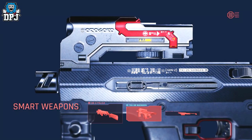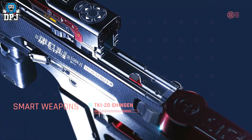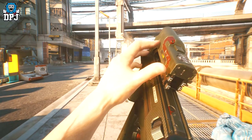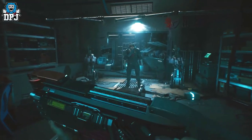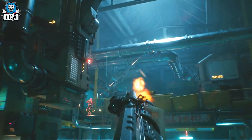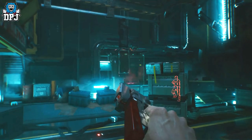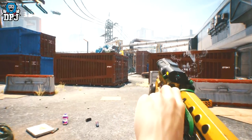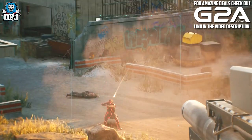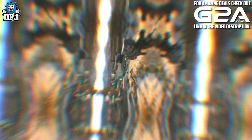Smart weapons use gyrojet technology to fire caseless guided ammo at enemies. This technology was first developed in the 1960s but was unreliable during combat. In 2077 they are efficient and pinpoint accurate. Smart weapons are tied to weapon grips and optics to accurately scan and track movement of targets. Their bullets also have the ability to bounce off walls and track targets behind cover.